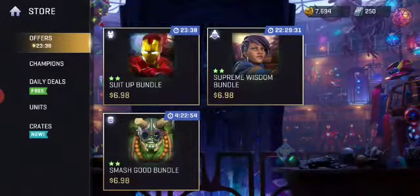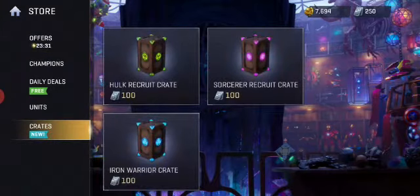When you go to the shop, you see these bundles — you don't want to buy these crates. You see like 100 for the hook crate or 100 tickets for the sorcerer — these kinds of things. This is what you never want to do, because it's so difficult to come across this currency.